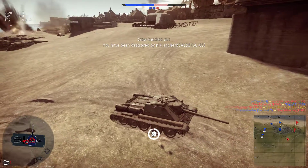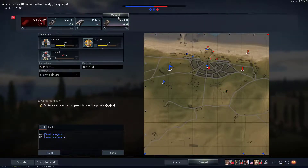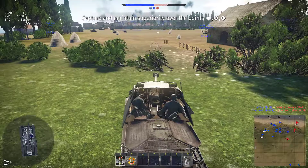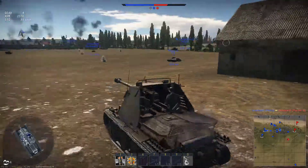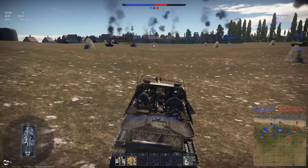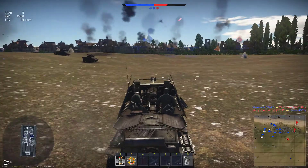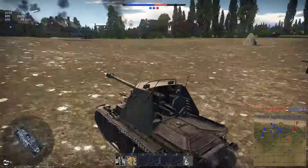Bringing out the Marder 3H, which has a more powerful gun. The Marder 3H is a variation of the Marder 3 — it has better armor, still quite weak armor, but the big gun makes up for everything. The enemy is capturing A now — come on team, I was defending A by myself! We're already taking A back; the enemy team isn't very good at this.